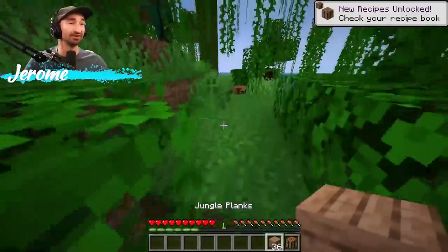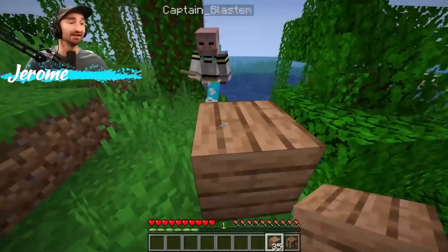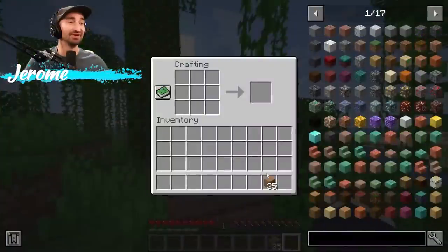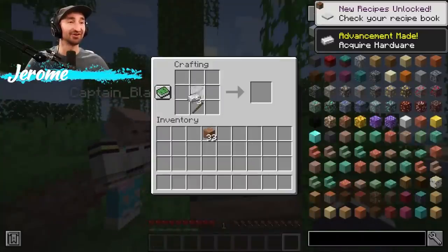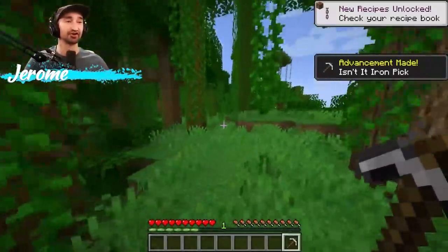Same as always, you gotta start off your adventure right. Hey buddy, I'll trade you that crafting table for three iron — give me a couple sticks and we call it a deal. There you go buddy, what a good trade — two sticks for three iron. You got the good end of that deal for sure.